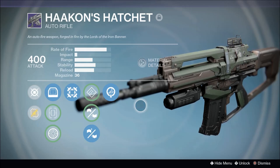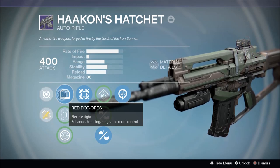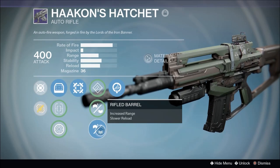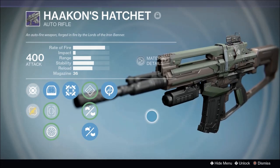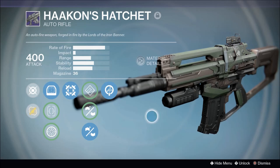I took a look at the roll and here's what I have: Red Dot ORS sight, Hip Fire — this weapon has bonus accuracy while firing from the hip — Rifle Barrel for increased range and slower reload, and Life Support — kills while critically wounded have a chance to start regenerating health. That's a pretty mediocre roll on what I always thought was a great auto rifle. I accidentally deleted my old Hackins Hatchet when Rise of Iron dropped — I was making room in the vault, had it unlocked, and got rid of one of my favorite auto rifles.